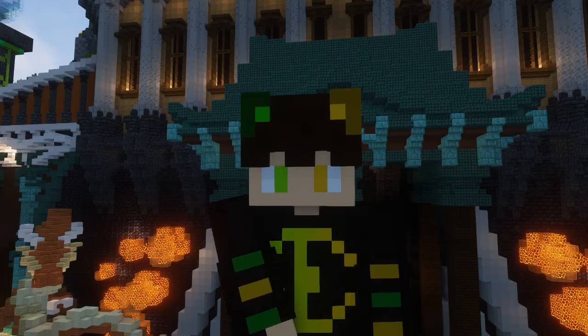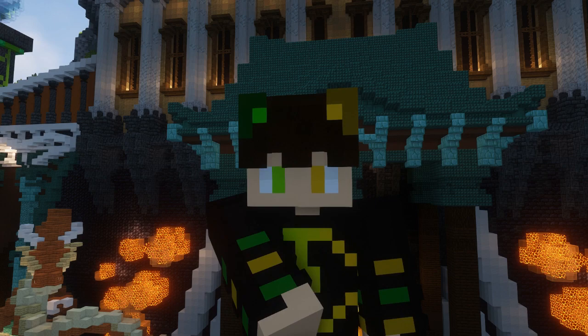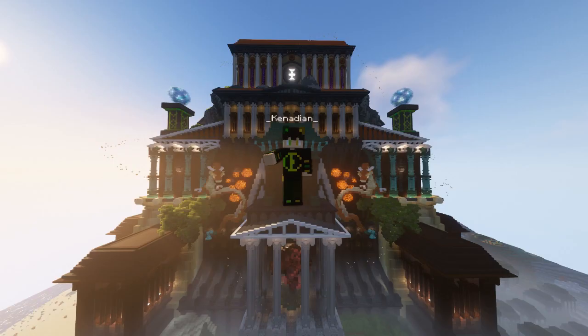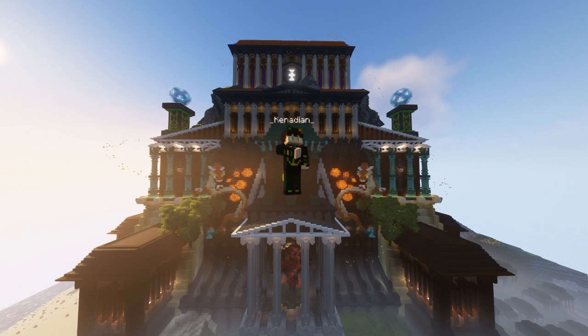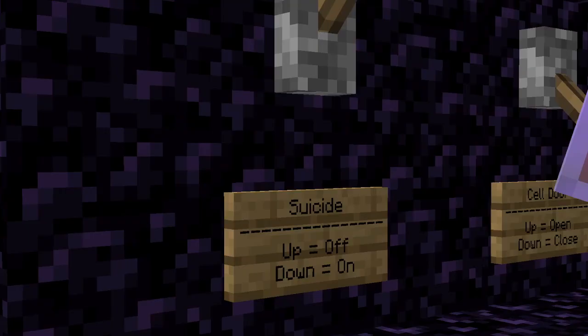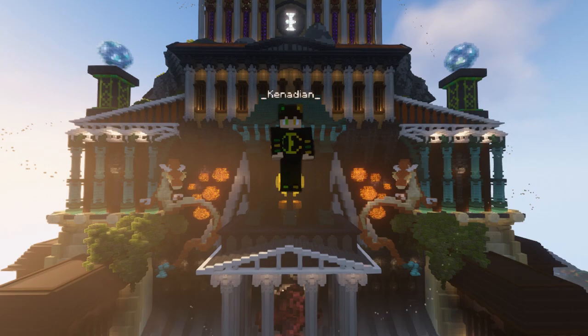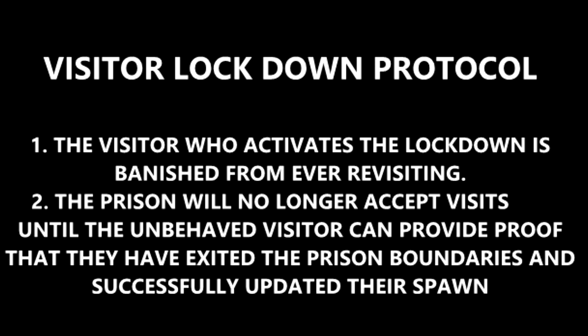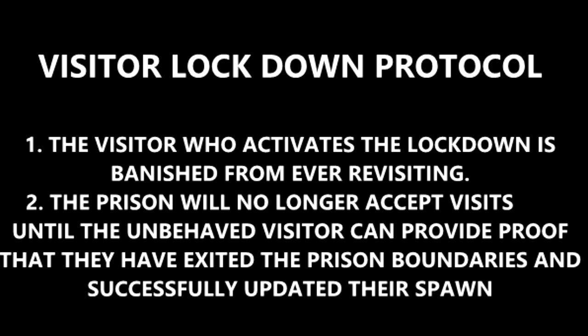What if a visitor disconnects midway through? First, if someone disconnects and never reconnects, they will be permanently banned from visiting. Second, the prison will go into visitor lockdown, meaning no one is allowed to visit. I know that sounds sad, but other prisons permanently ban every person inside if a security breach happens — here I'm only temporarily withholding visiting. The only way out of a visitor lockdown is to confirm with irrefutable evidence that the visitor is outside the prison with a new set spawn.